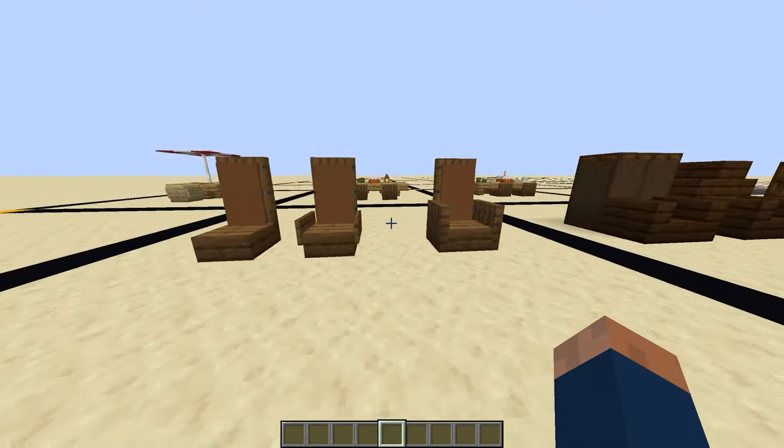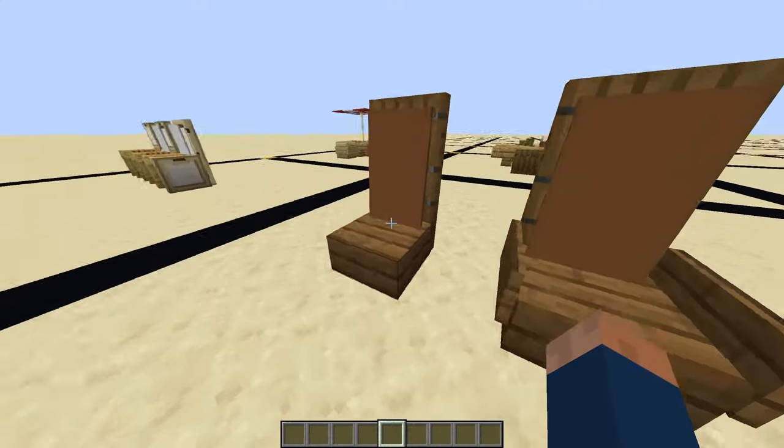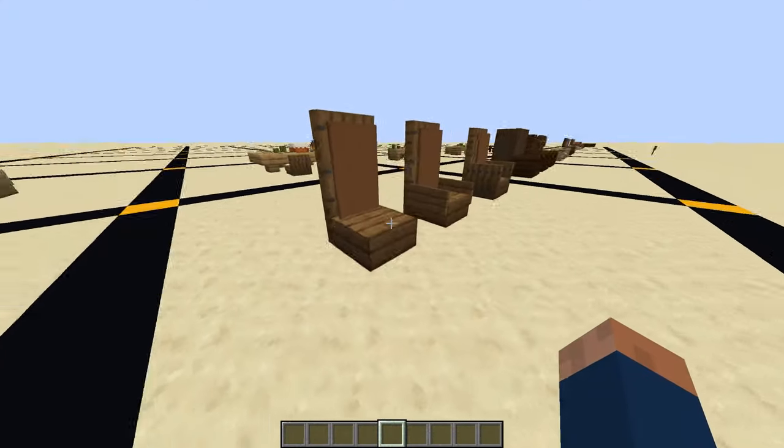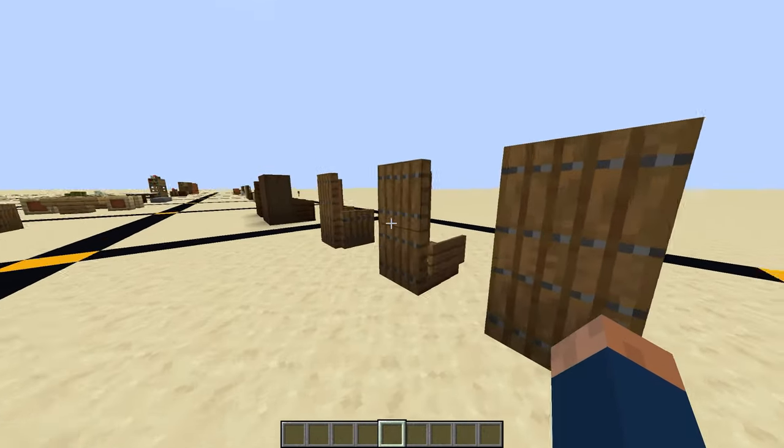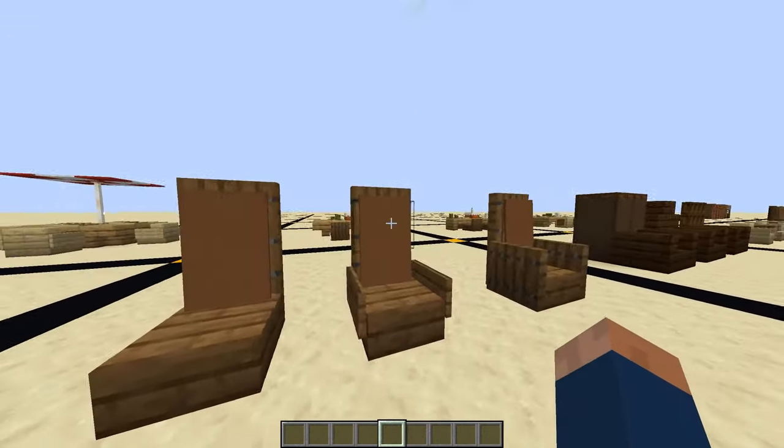The next set of furniture is a desk chair, or an office chair. I use spruce with spruce trapdoors, signs, and banners.